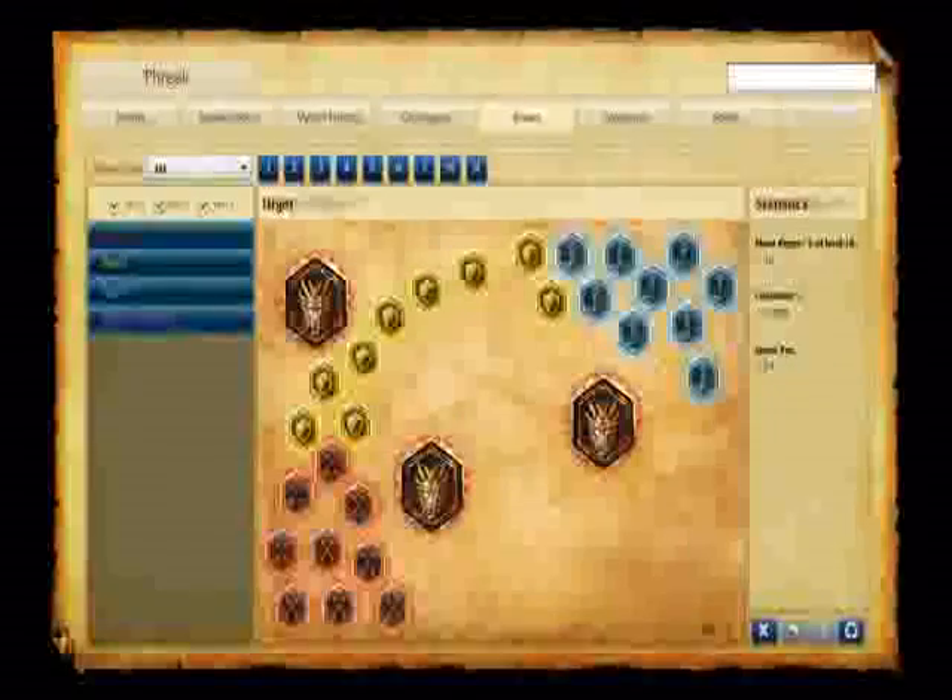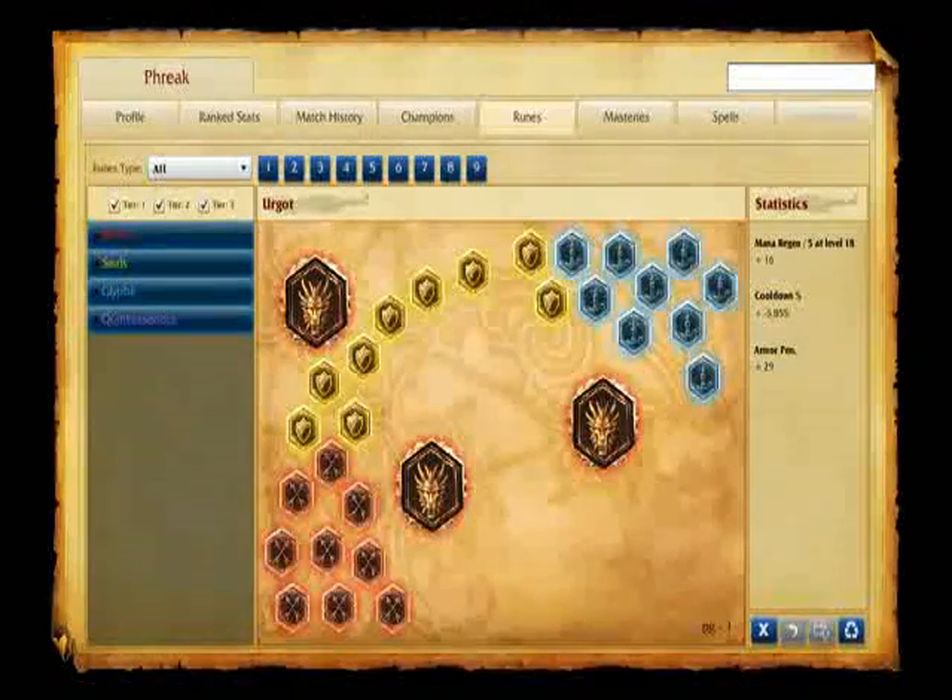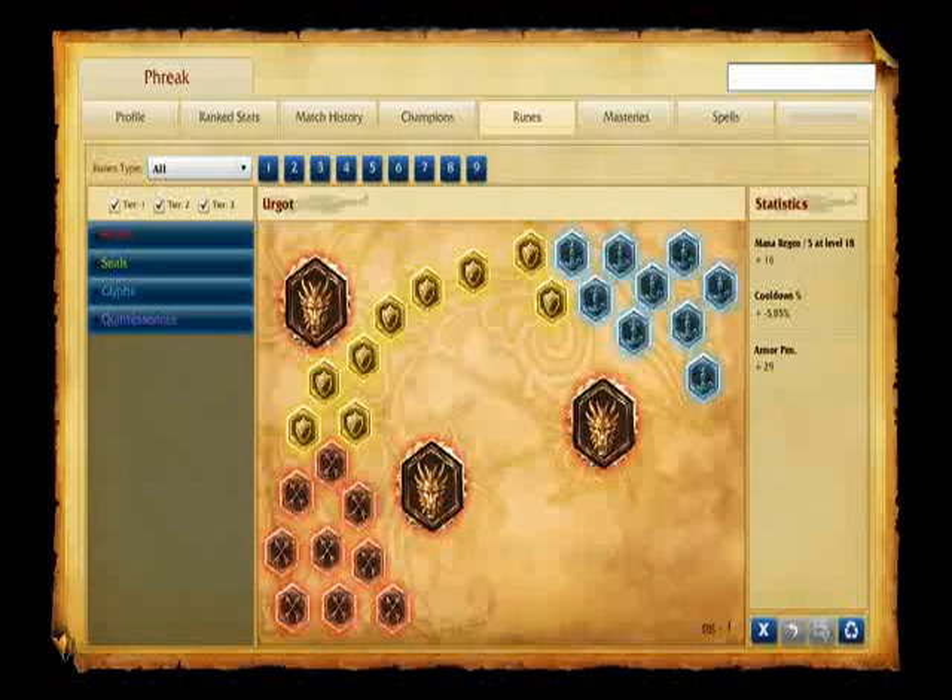My runes are standard for physical range DPS champions: armor penetration marks and quintessences, mana regeneration per level seals, and flat cooldown reduction glyphs.